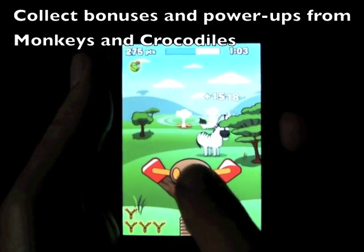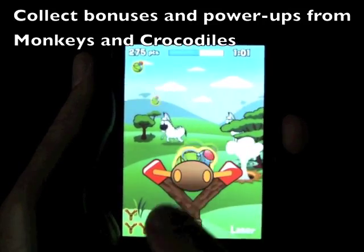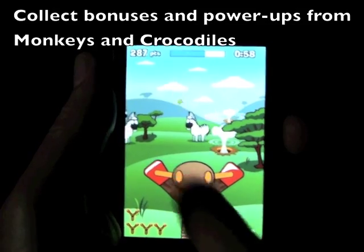A successful hit to a monkey or crocodile will give you a random power-up. You can get things like grenades, slow motion, and extra lives.